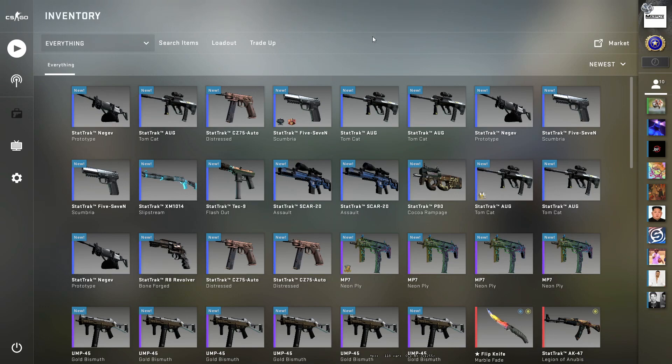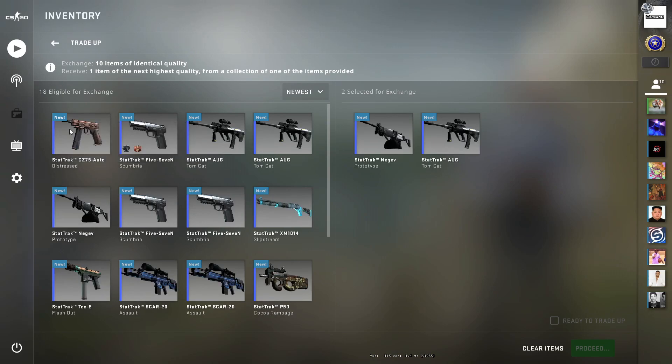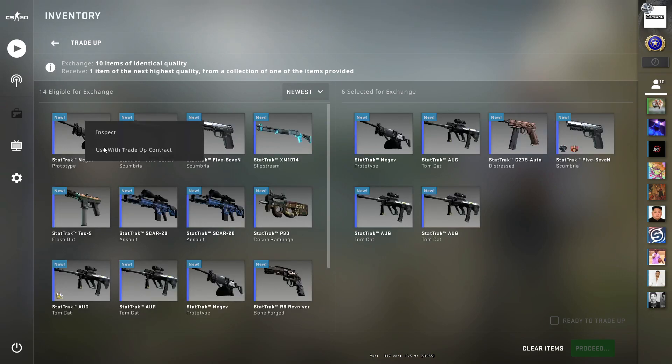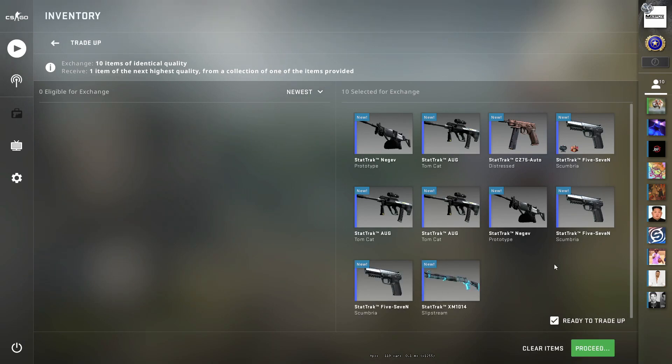For this first trade up it's going to be a mil-spec stat track collection. We're going to need six minimal wear Prisma 2s and then to finish it off we're going to need four Gamma 2 collections in factory new. This trade will set you back three pounds 83 or five dollars 30.